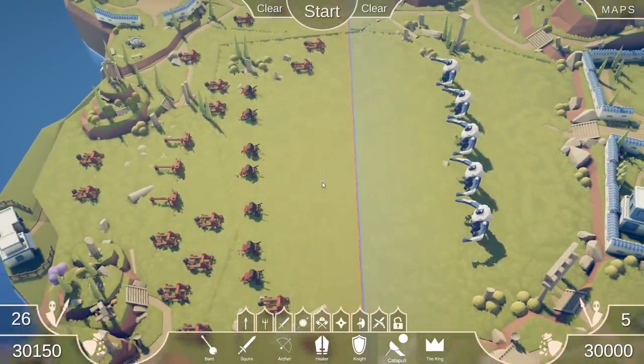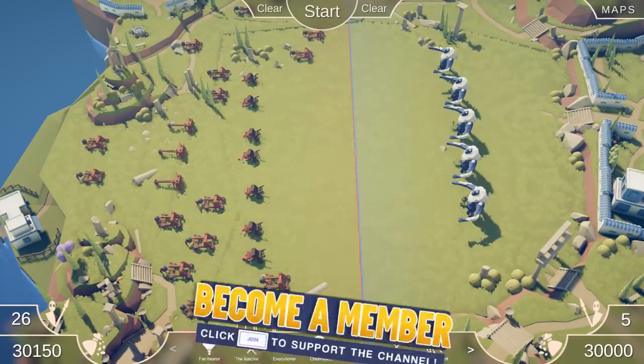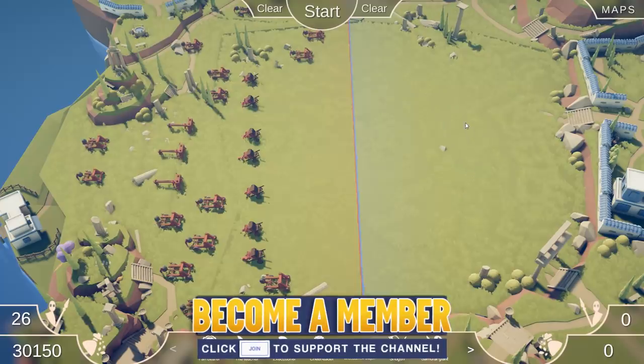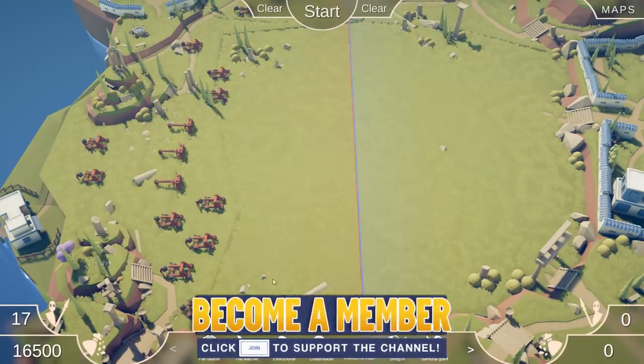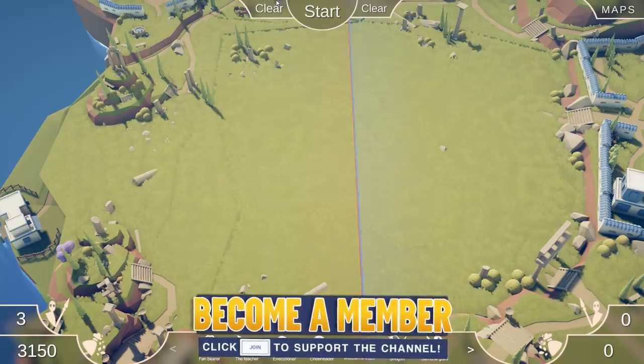Okay, well, that's where we're going to cut it. This was the new secret units - ten of them are available. You've seen all the locations, so go out and hunt them yourself, unlock them for your game. I'm going to grab a friend and do some 1v1s, and you'll be able to see that in the next video. Until then, don't forget to subscribe, drop a like, maybe even become a member. Thank you very much, and I'll see you next time for some more Totally Accurate Battle Simulator. Goodbye!